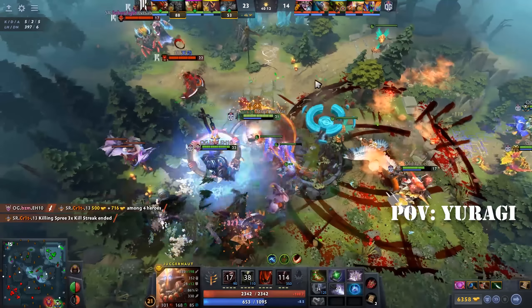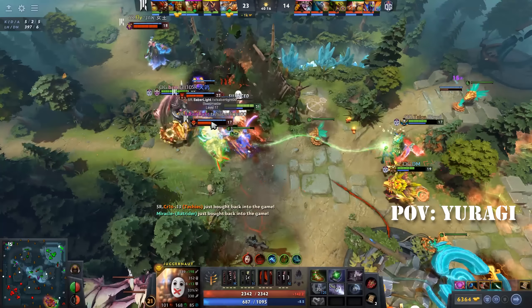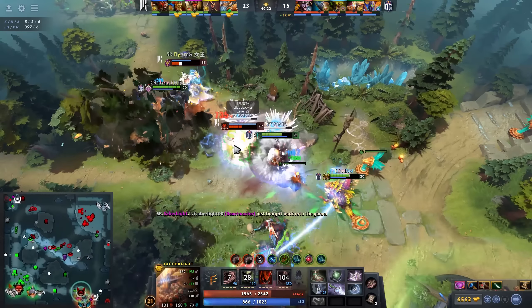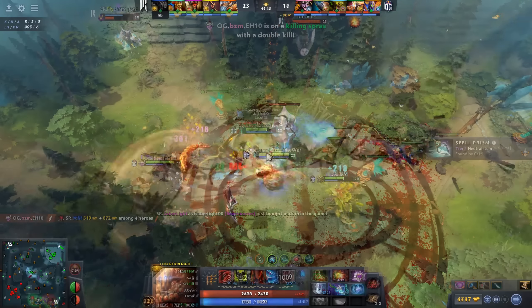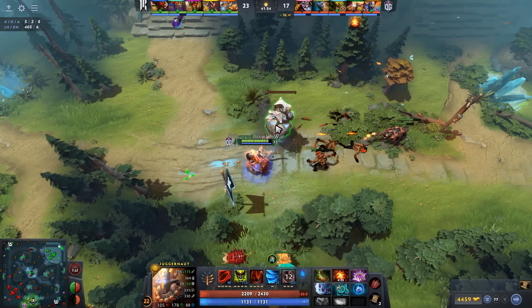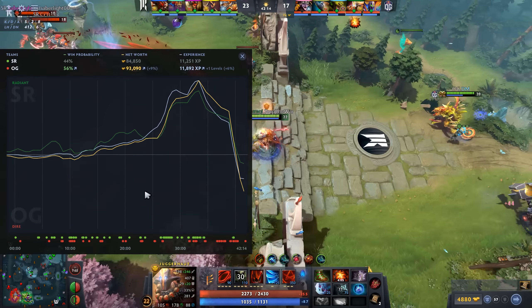Shopify's desperation to end the game against a better-scaling lineup evaporated their net worth as they spent their resources on buyback after buyback — all this despite being unable to rejoin the fight due to TP cooldown. By the time RTZ respawns, OG is up a comfortable 9,000 net worth with Aegis and Cheese, and the game has completely swung to OG with a 56% win probability.